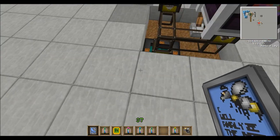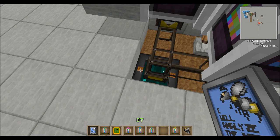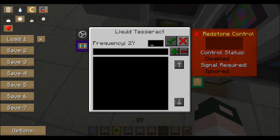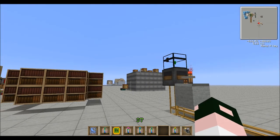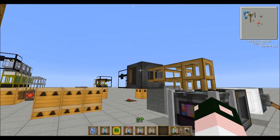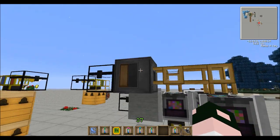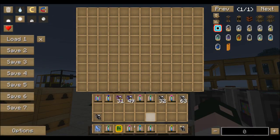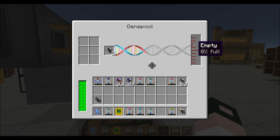Let me talk about the gene pool setup I have over here. You probably don't need two, but I set it up with two anyway just because I'm on creative mode and I can. There's a liquid tesseract down here on frequency 27 — same frequency as on top of my DNA tank. And I just have a little simple transposer hooked up with some pneumatic tubing to go to each one of these, so I can throw my extra bees in there and they'll be funneled in and made into DNA.